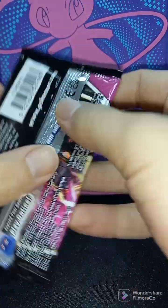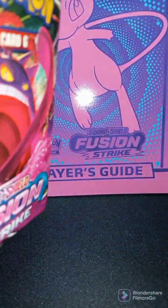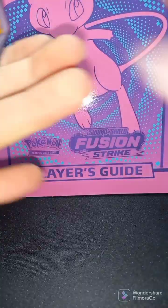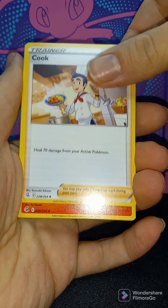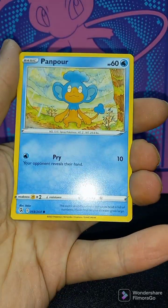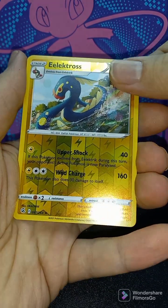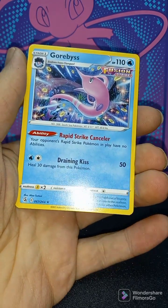Fusion Strike Elite Trainer Box Pack Number One. Cook, Macargo, Charbag, Quillfish, Tynemo, Galarian Meow, Gossifleur, Panpour — Reverse Holo Electros, and Non-Holo Rare Gorbis. As always, thanks for watching, be sure to leave a comment below.